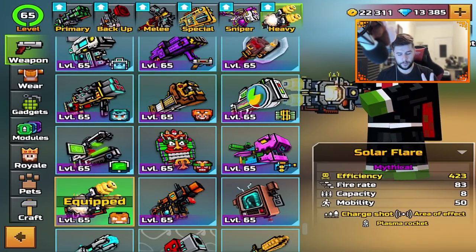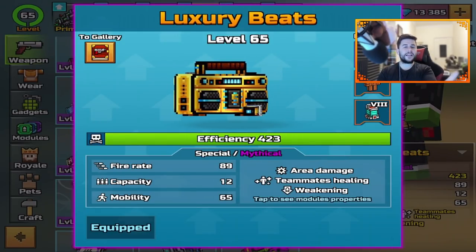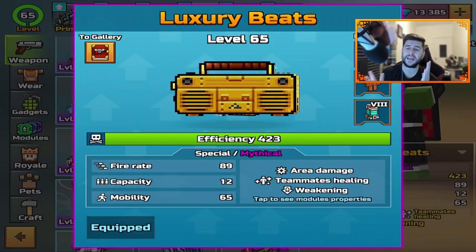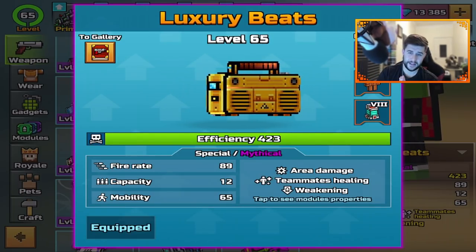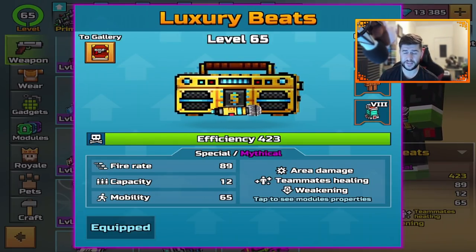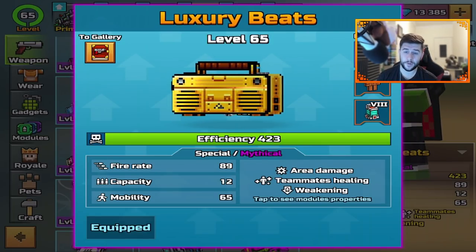Moving on to two other problems — Luxury Beats. Now granted, this is a Clans 2.0 weapon and it takes quite some time to get, but it is a problem. This has been nerfed — I think it's been nerfed twice — and it's still incredibly OP. It's still a problem.